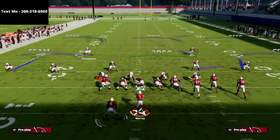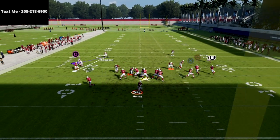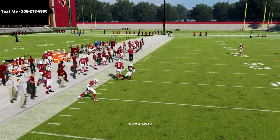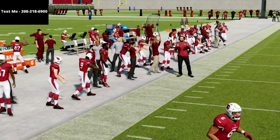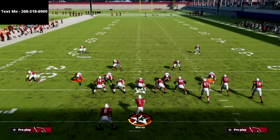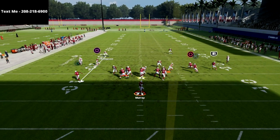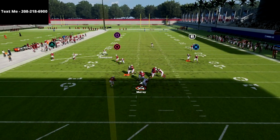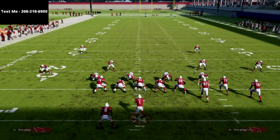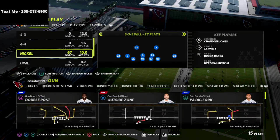Out of 3-3-5 Will Buck Slant 3, all we're going to do is contain and then zone the slot out, and what you'll see is this kind of weird little blitz angle. Just spread your linebackers, contain — and you see that right there? That's the concept. This idea of a looping contain rush is really the core concept we're going for.